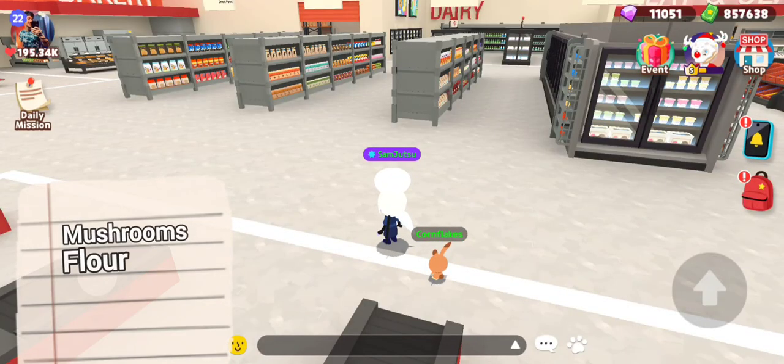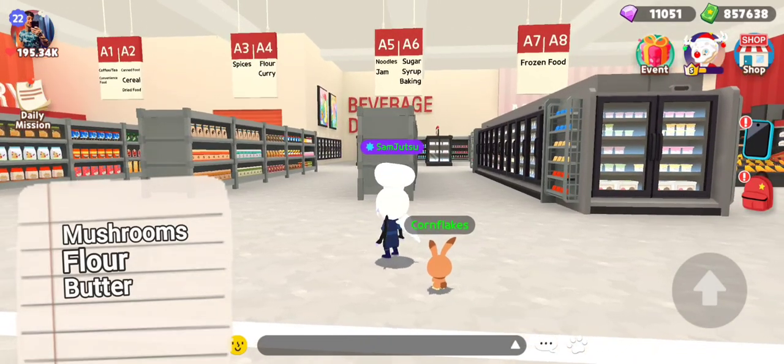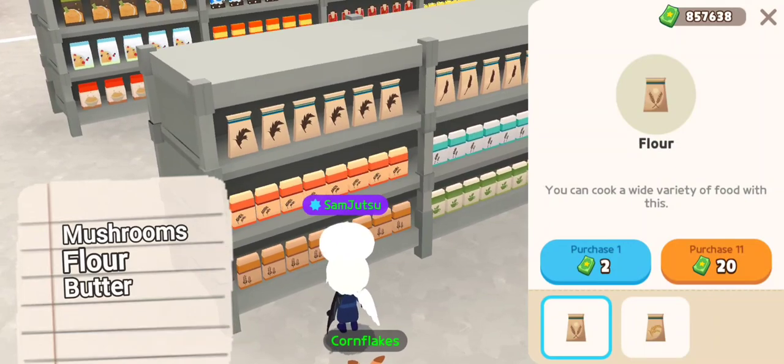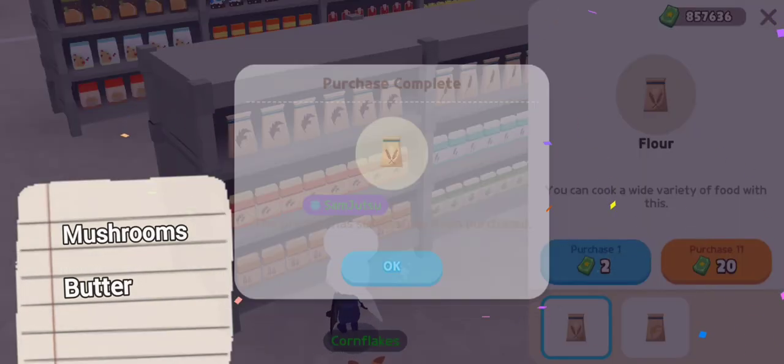So we need mushrooms, wheat, and butter. I'm assuming wheat is going to be down this aisle. Here's the wheat flour — boom, wheat flour. Purchase one. Boom.